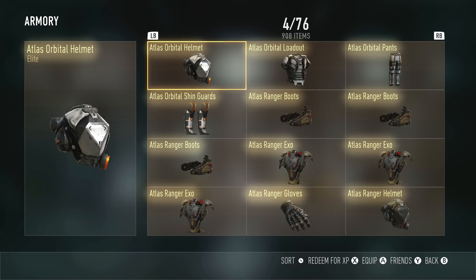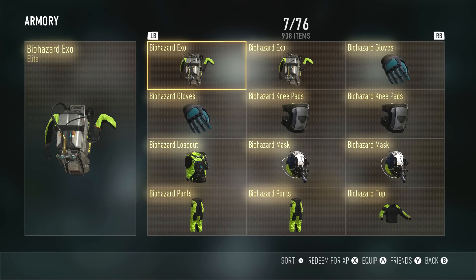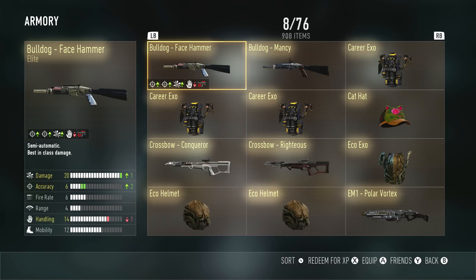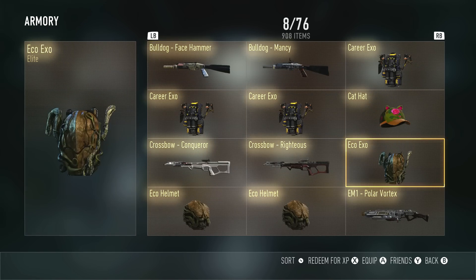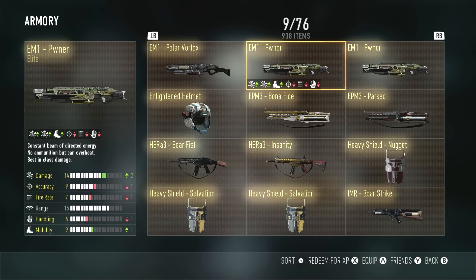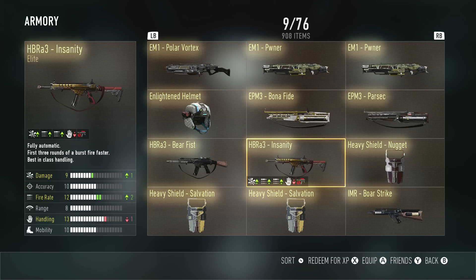Then we got a bunch of gear on these pages. I'm just gonna flip through — lots of duplicates that I still need to discard because I won't be getting XP for them, which is unfortunate. We got the Face Hammer right here, which I actually got from a regular supply drop — I wasn't recording at the time. We got the Polar Vortex at the bottom of the page, a duplicate EM1, both EPM3s, and right here is the Insanity. We got this last time in our advanced supply drop opening.